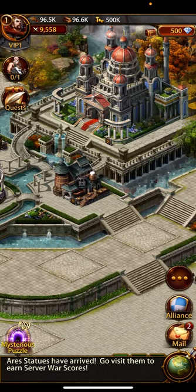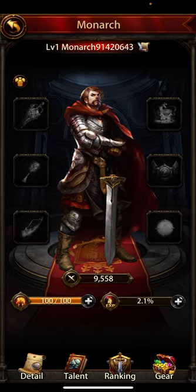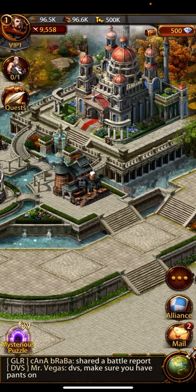Hello guys, welcome back to my channel. Today I'm going to show you a special trick about the monarch name — how you can put your monarch name behind the monarch level. Some people use this trick to give fake level details, like changing the name but putting a level like 30, 32, or 35 with their name, while their actual monarch level displays behind the name.